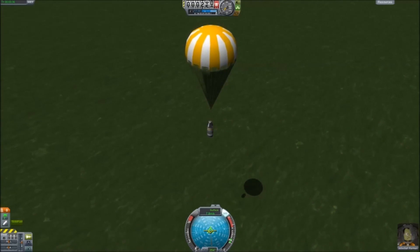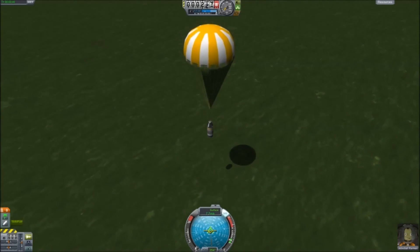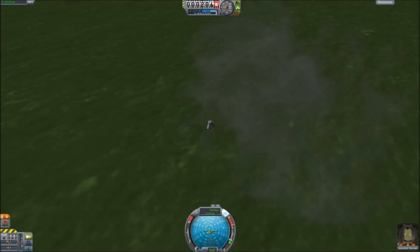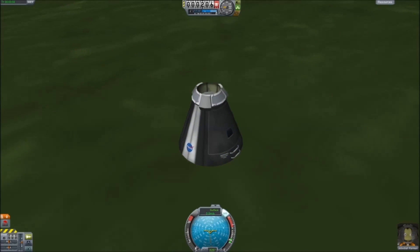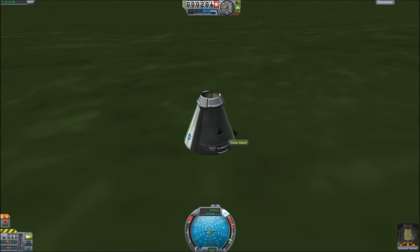Nearly there, about to touch down on the surface. And here we go. That explosion means that we have succeeded — that does sound a little bit counterintuitive, but we have successfully landed. Jebediah is still alive, and more importantly, we have our science. Jebediah is an important member of our team. You may think that our mission is over because we can no longer launch or do anything, but there is still some science to conduct here.